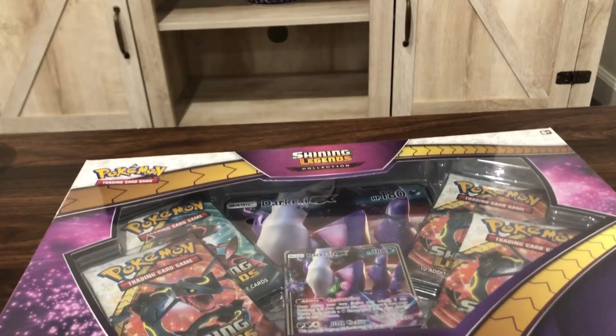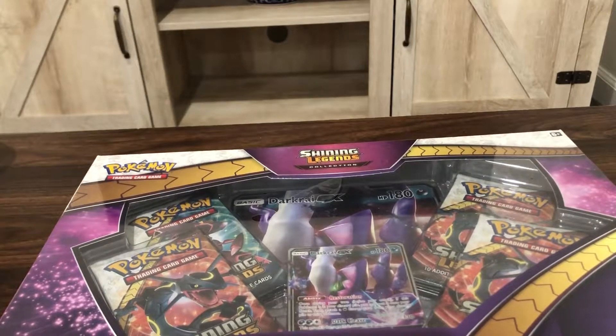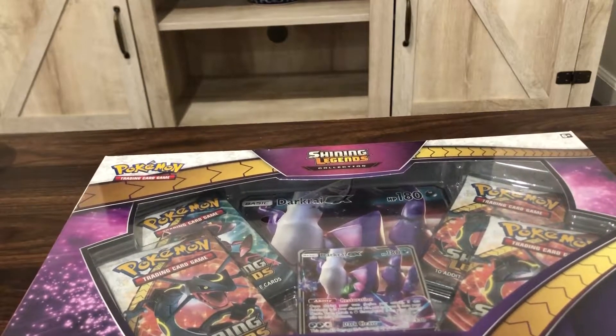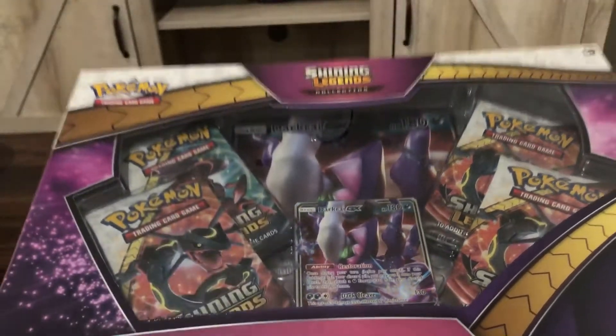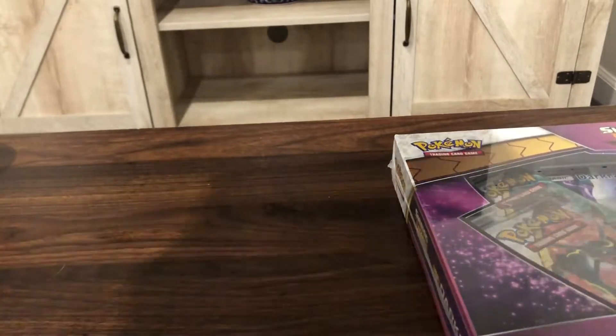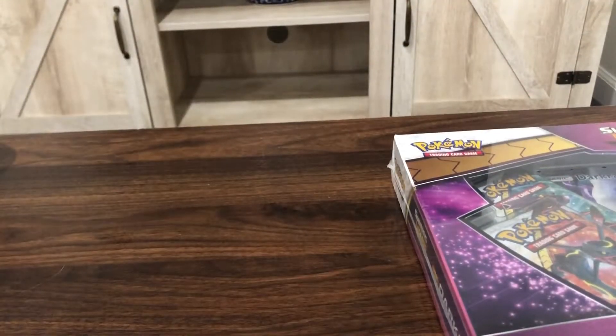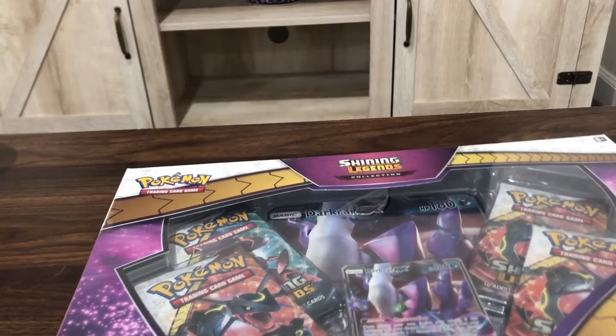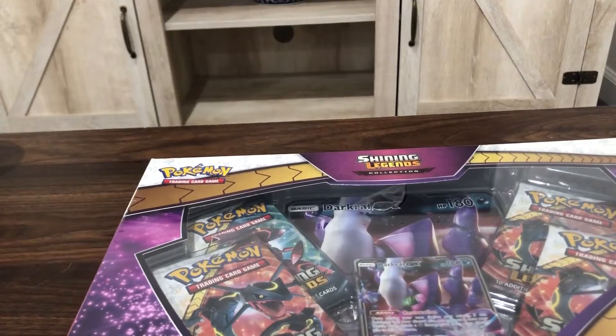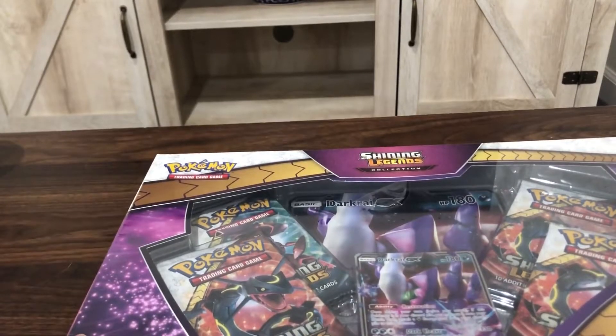Specifically, I really want the Shining Rayquaza, and would also be very happy with the Shining Mew, Arceus, and Jirachi. I'm not super into pulling the Volcarona, or there's one other one I'm forgetting. There are a few different ways to get Shining Legends packs — they are not available in booster boxes. The Starcraft GX box is one way. I've also bought a lot of 36, basically the equivalent of a booster box from loose packs from someone else on eBay, that I will open at a later date. But this is the first thing I want to open, which is the Dark Ride GX collection.